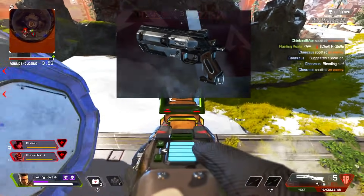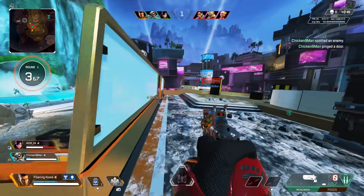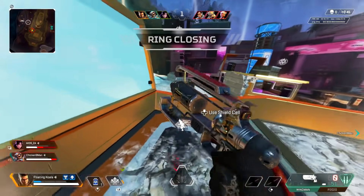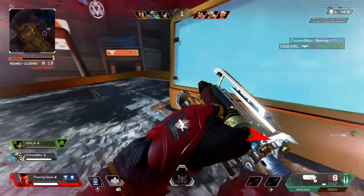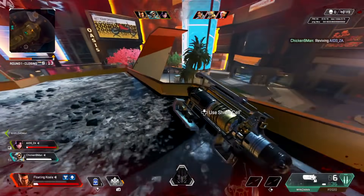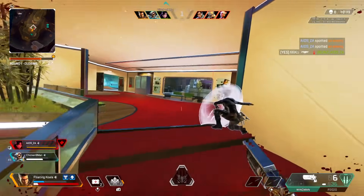Weapon combo number 4 is the Wingman and the PK. This is a more high-skill loadout. The Vault is probably the best gun to buy off at the start, honestly. Even if you're going to be running Wingman PK, maybe you should buy the Vault off first, because the Wingman without attachments is kind of bad. Use a different gun until you can save up to buy a Blue Wingman or even a Purple Wingman. You mainly want to focus on upgrading your Wingman rather than the PK. The PK is there to just finish them off — you're going to do most of your damage with the Wingman. Make sure you get cracked out with the Wingman.